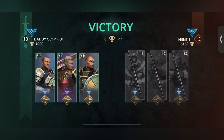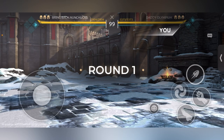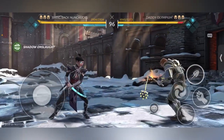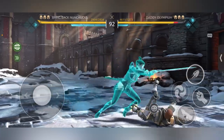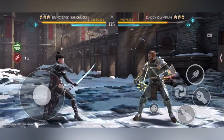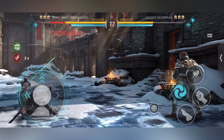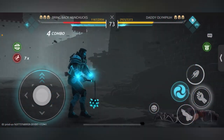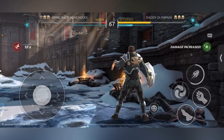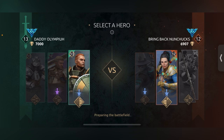We've got a guy named Bring Back Nunchucks — obviously this guy wants nunchucks from Shadow Fight 3 back. We've got Jack versus Kibble here. My Jack really struggles against Kibbles because of how slow he is and how spammy Kibble players are — she does insane damage, she's really fast, got amazing dash grabs, block breaks, and a fast projectile. He thought I was going to do the meteor after the critical gun — nah, buddy. Got one step ahead and took out his Kibble.